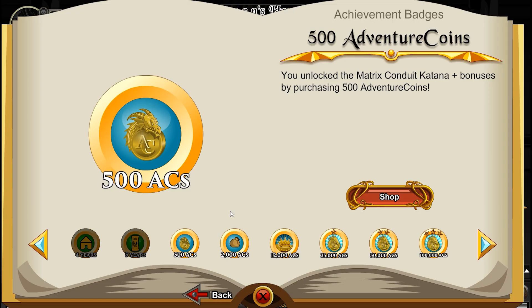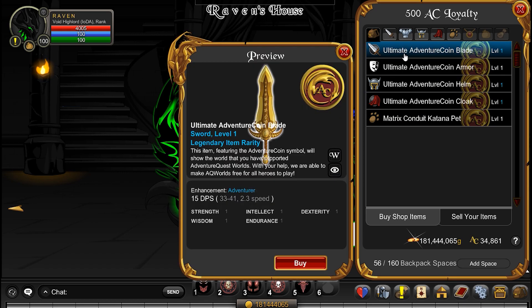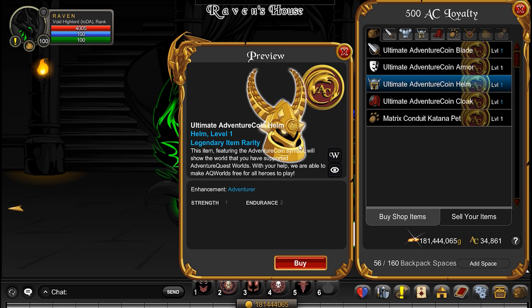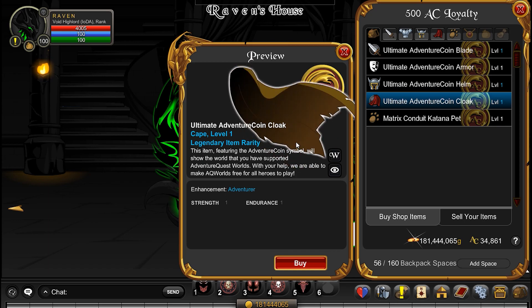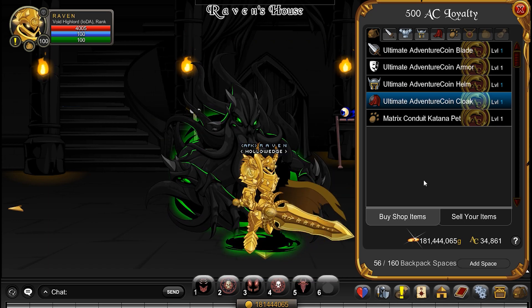We got some new armor sets that came with different badges, one of which is the 500 Adventure Coins badge, which comes with some new stuff. This is really amazing looking — all gold. That looks epic with a nice flowing cape. This is what the full armor set looks like; that is gorgeous.